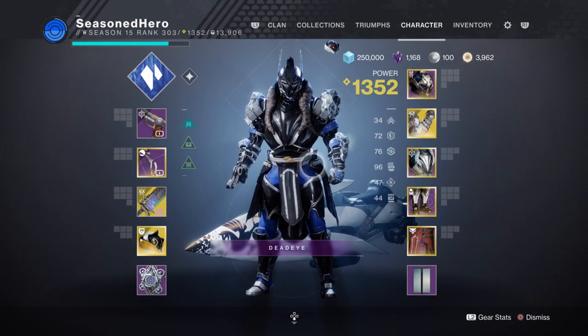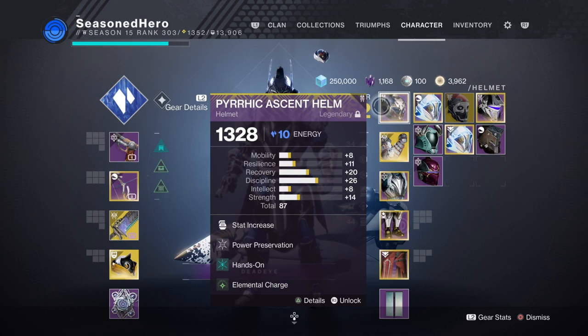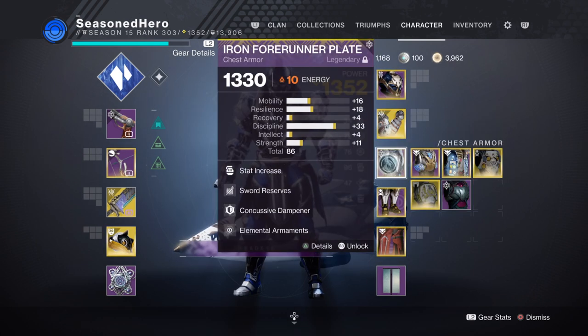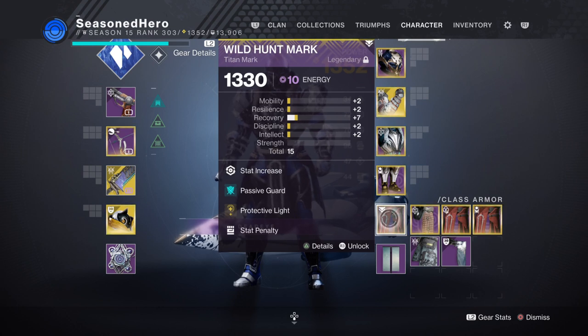Now that we've covered the main topics of what makes the setup and the mods we have and how they affect the build, here is everything compiled into one. For Head we have Discipline, Power Preservation, Hands-On, and Elemental Charge. Arms we have Discipline and Supercharged. Chest we have Discipline, Sword Reserves, Concussive Dampener, and Elemental Armaments. Legs we have Discipline, Absolution, Orbs of Restoration, and Elemental Shards. Class item we have Minor Recovery, Passive Guard, and Protective Light.